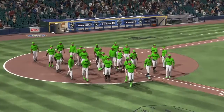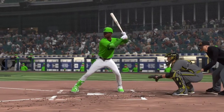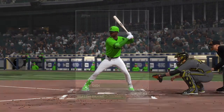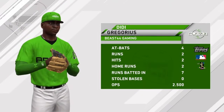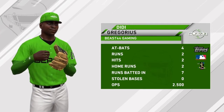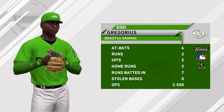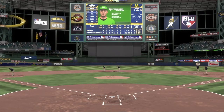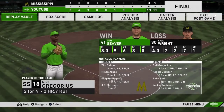Oh my god, so many runs. We scored 13 runs in this game. The man of the hour — unfortunately the player of the game isn't Babe Ruth, but he had a phenomenal performance. Didi Gregorius — six RBIs. Two home runs. Seven RBIs — never mind, I forgot on that fielder's choice he got in a run too. Seven RBIs for Didi Gregorius. He accounted for over half of the runs scored this game.